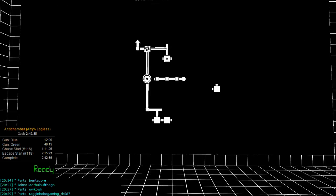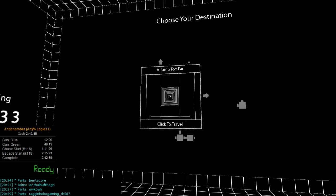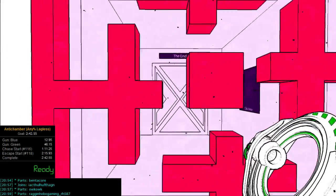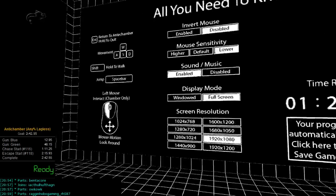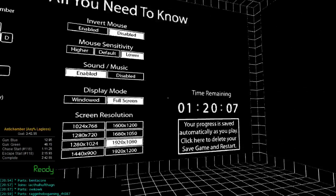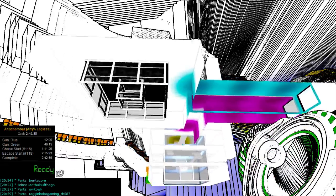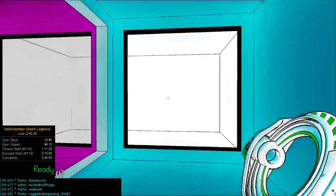That's the new route. The only portion that is unknown currently is whether getting the second cube after passing this field is worth it or not. That will become apparent after more testing with precise timing and more people doing runs. If you want to do your own testing, go through the run getting only one cube after this and do the whole run. Don't do the clipping up here.